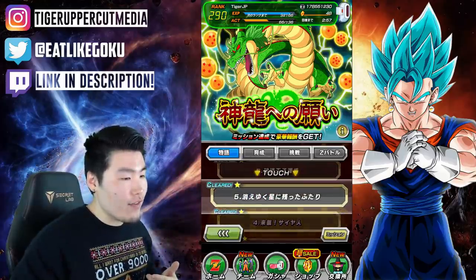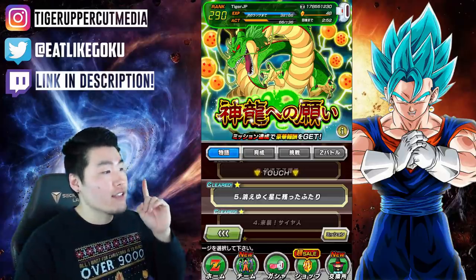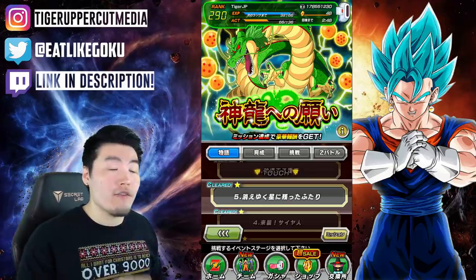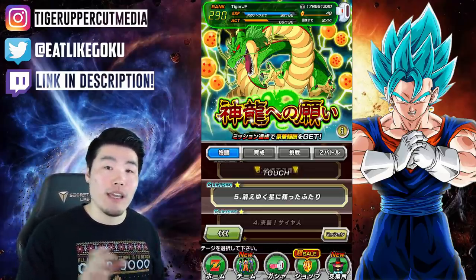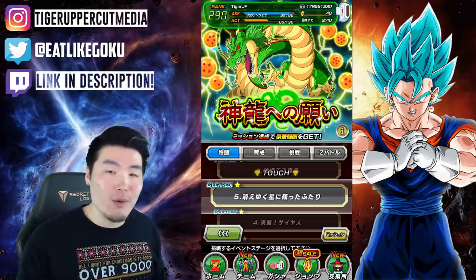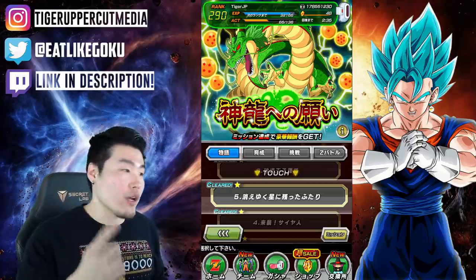Moving on, we have stage 5. For stage 5, we're actually looking at the 1-star dragon ball. It says: clear stage 5 together with the legendary warrior who strikes fear into even Frieza. This clue is referring to the Super Saiyan link, so you'll want to bring at least 1, possibly a few units with the Super Saiyan link on your team. For stage 5, you'll get the 1-star dragon ball.